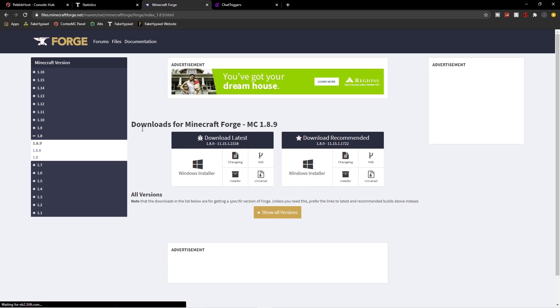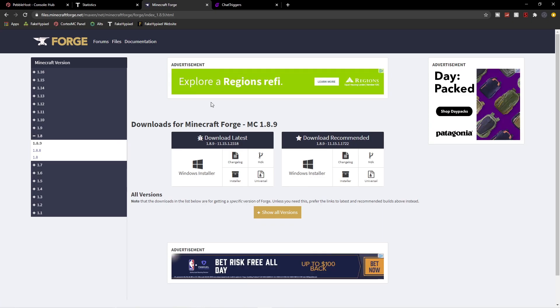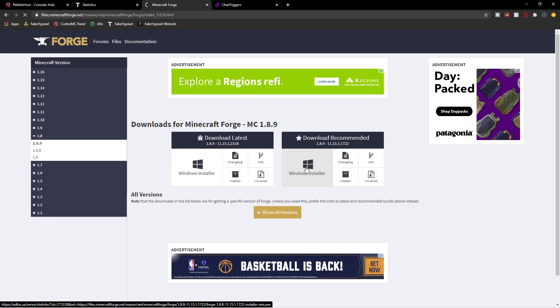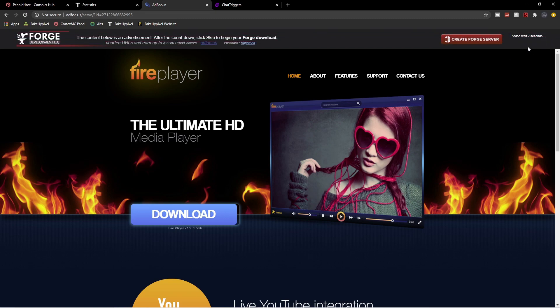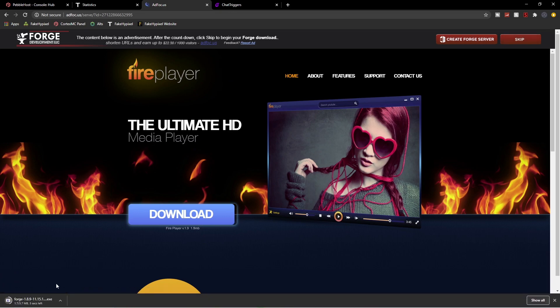Once you click on that, it'll take you to another page. Go to the recommended build — I wouldn't do the latest because it could be buggy. Click on the Windows Installer. It'll take you to another page. You'll have to wait about six seconds. Don't click anything on this page, just click Skip once you see it. Then it will download on the bottom left. Once it finishes downloading, click on it.